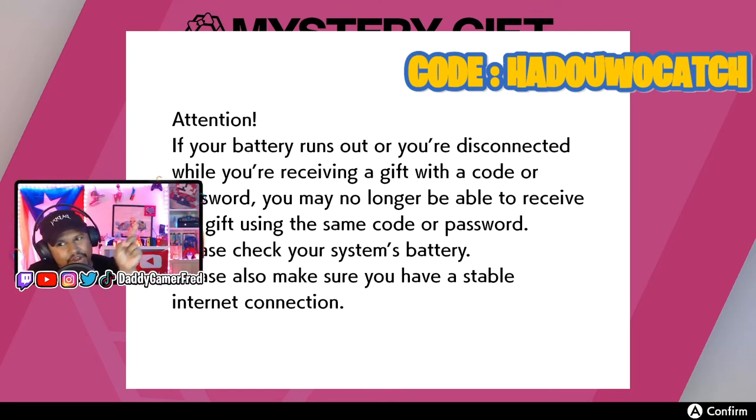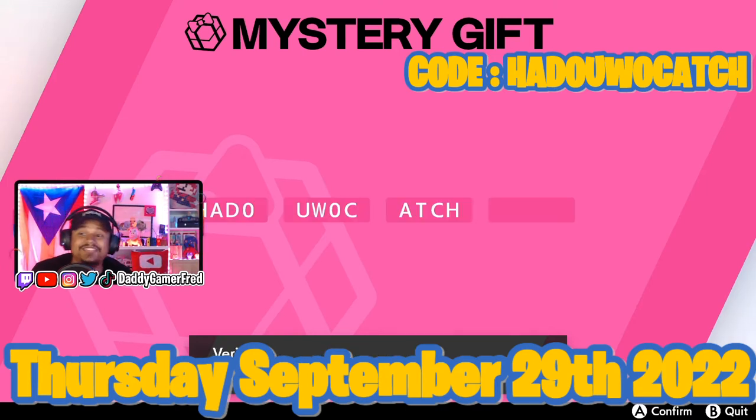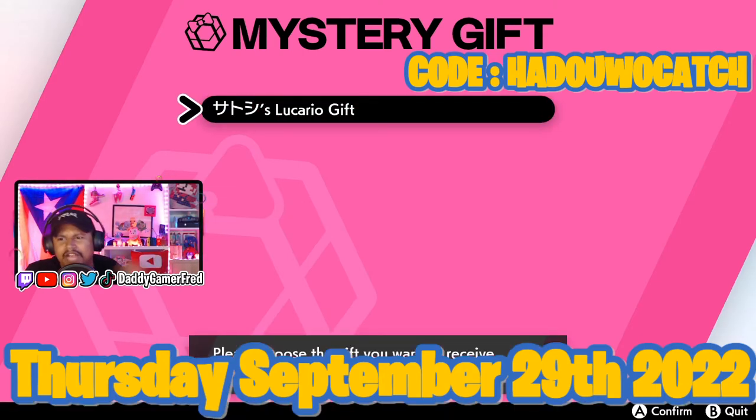The password is in the top right corner throughout the whole video. The expiration date is going to be at the bottom — I'll have it pop up briefly. This is not a one-time use password, so if you use it, I use it, anybody can use it — it's going to allow you to get this Lucario gift.